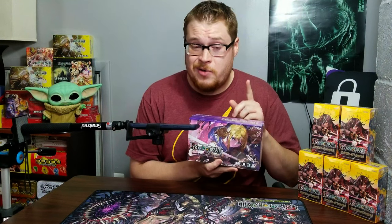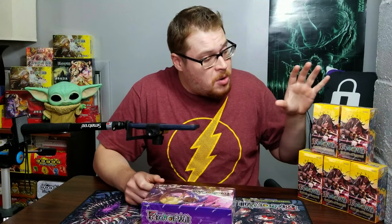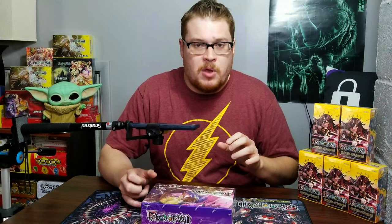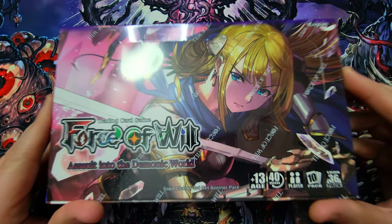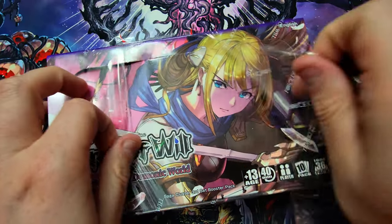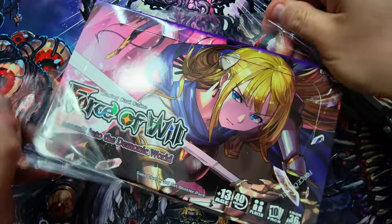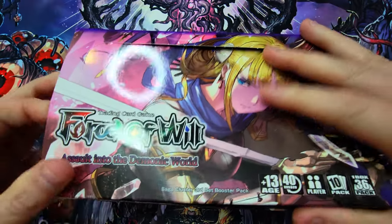We still need a few more J-rulers, let's see if we can get those. Make sure to stay tuned and subscribe because we're going to be opening up more of Rebirth of Legend coming up tomorrow. We're going to be sprinkling a little of these mini booster openings in the upcoming week, so look for that. But onwards to Assault into the Demonic World — let's open this sucker up and crack this cool looking purple box.